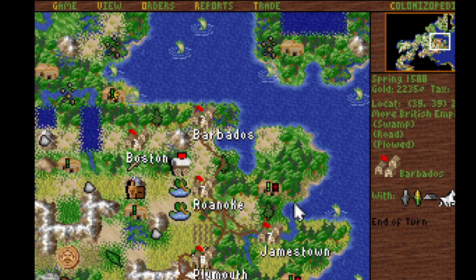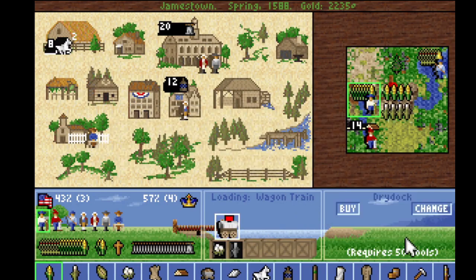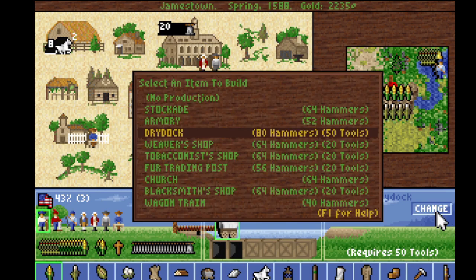One advantage of the downtime: I get to do some thinking. I don't need a dry dock right now. What I want to do is build a university — a college. I actually can't, because I don't have enough stuff. That's quite frustrating. Thought I was being clever.